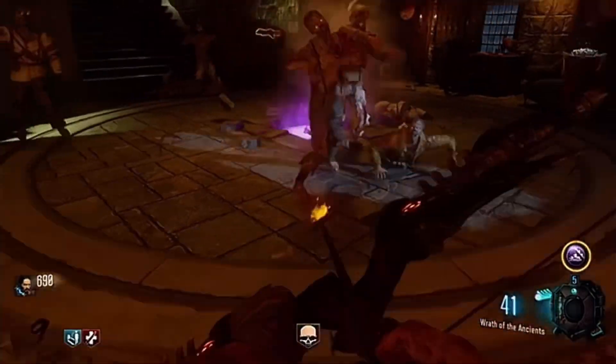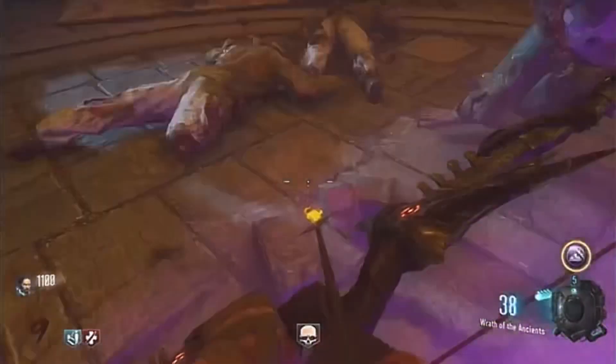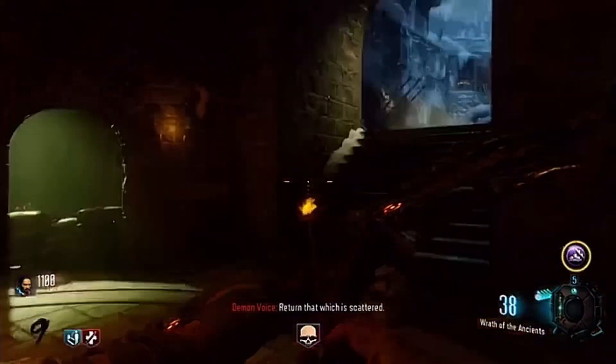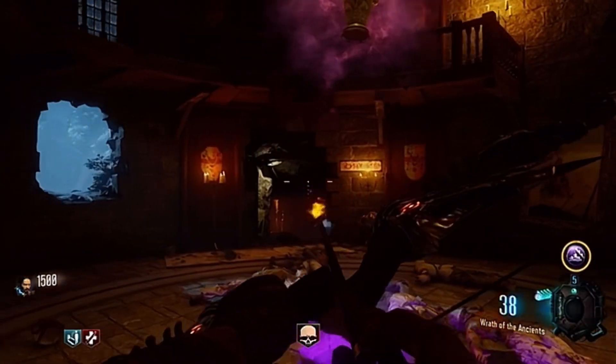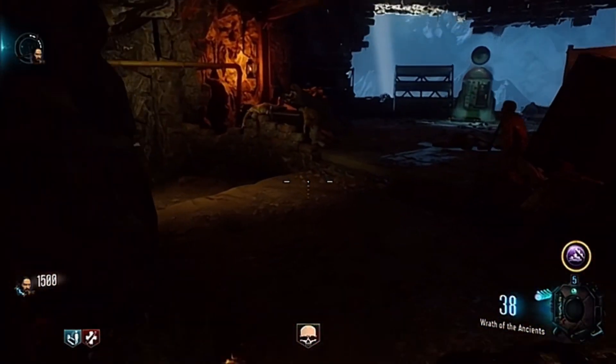It's pretty straightforward here. Once you interact with the urn, it should flow out of the ground and say some gibberish. You don't really have to pay attention to what he says until you get to the step where you have to listen to what he says. At this point, it just wants you to grab the alien skulls.